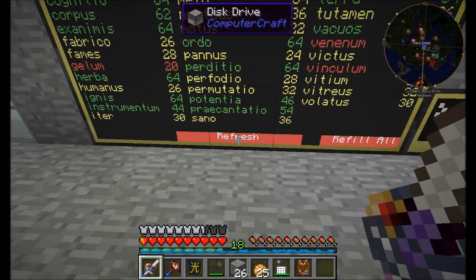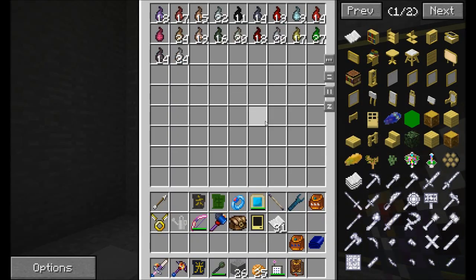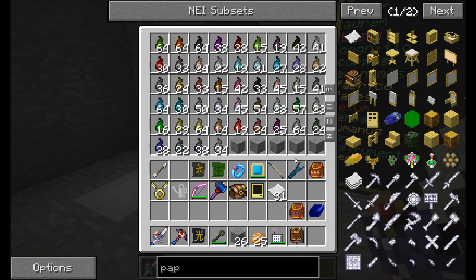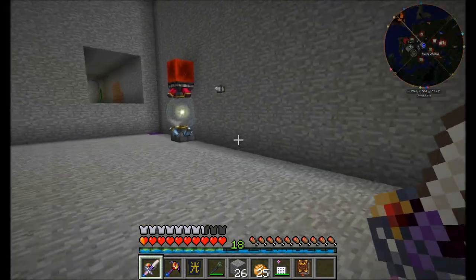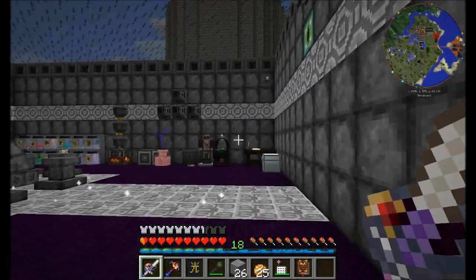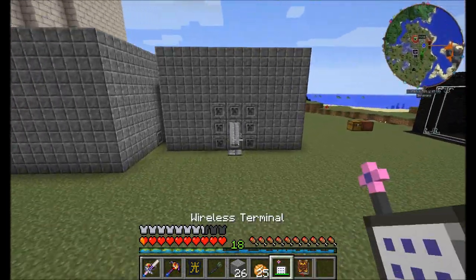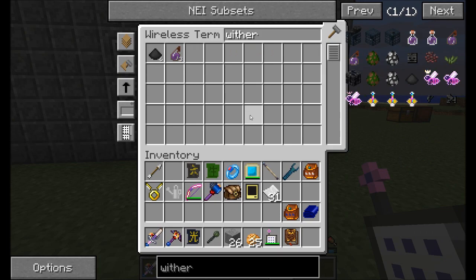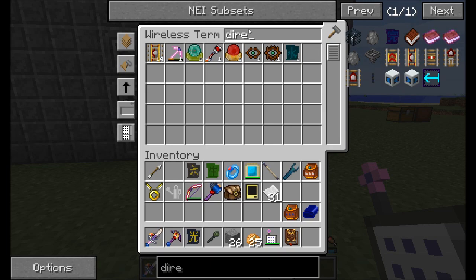Let's do a quick refresh on this monitor here and hit the refill all button, because I would like to make sure that all my stuff upstairs is as full as possible. That is just cool to watch. So that should fill everything up for the most part. I need to head over to see what I have by way of wither skeleton skulls. I do not have enough.